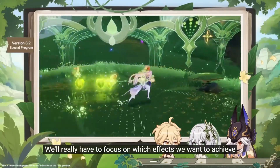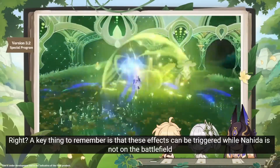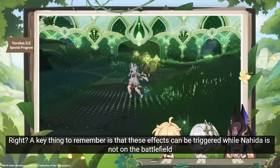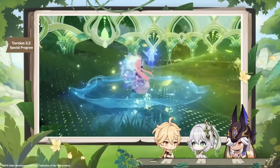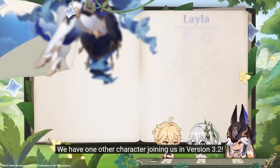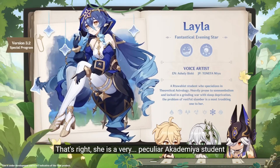As for passive skills, the first one allows the Elemental Skill to interact with some items and NPCs. The second one — the Burst skill grants your active character 25% of the Elemental Mastery of the character with the highest Elemental Mastery in your party, capped at 250. And the last one: Nahida's Elemental Mastery beyond 200 also increases the Tri-Karma Purification crit rate and crit damage.